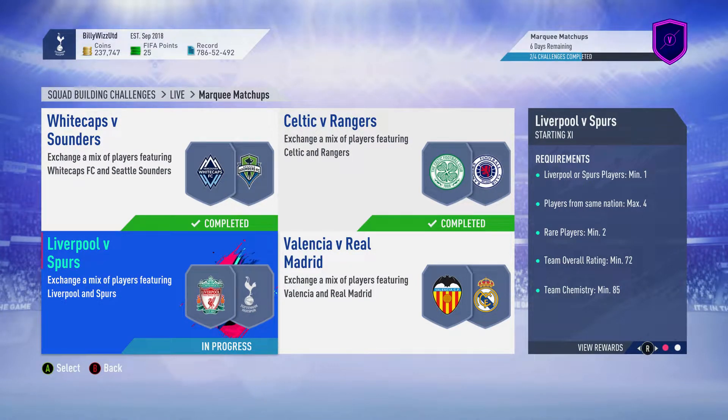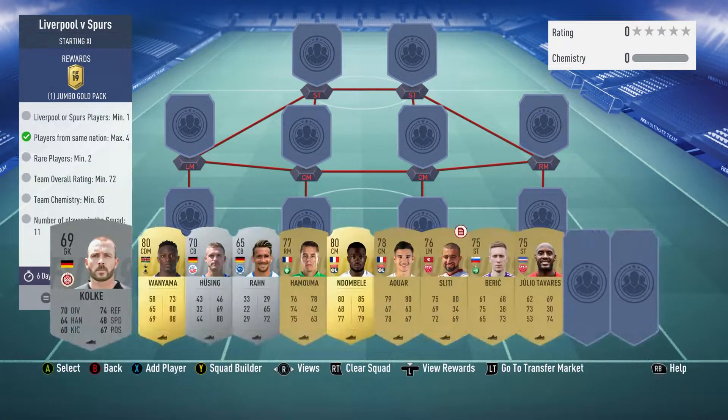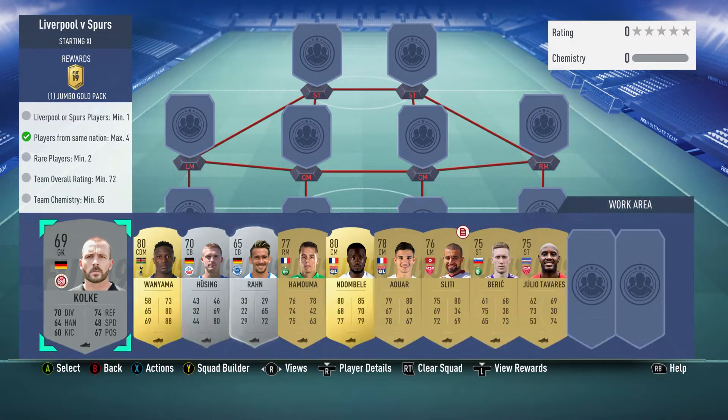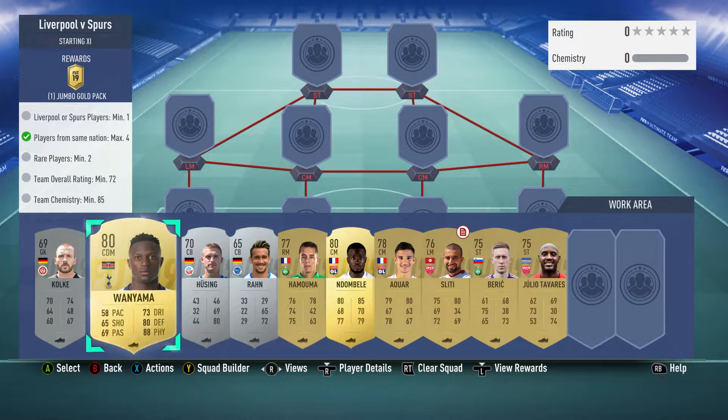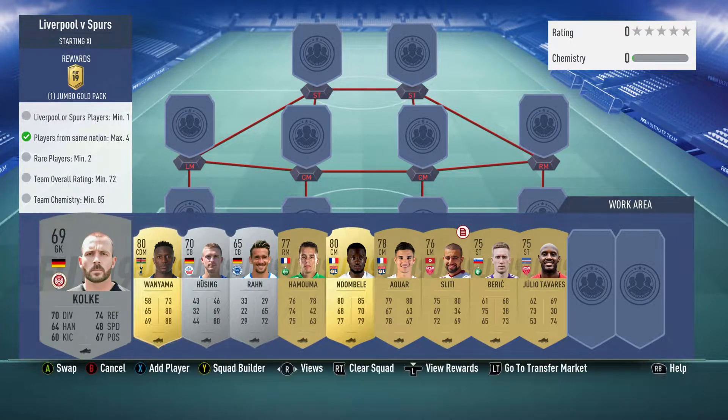Billy Wiz Gamer back, and we're doing the Liverpool vs Spurs marquee matchup. This team costs under 6,000, requires no loyalty, and you can get rid of an untradeable. I've left one position out for an untradeable to be thrown in.